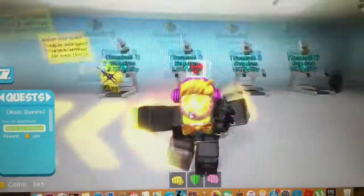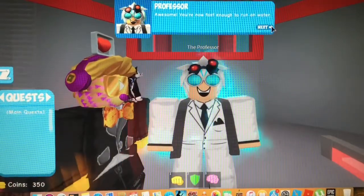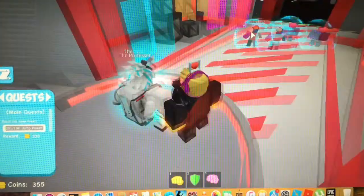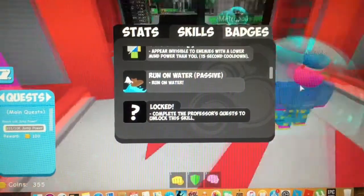Okay so I finished and completed my mission. All I have to do is go to the professor and I think I'm going to get a teleport ability or walk on water. Let's see my new ability — okay, skills... run on water!